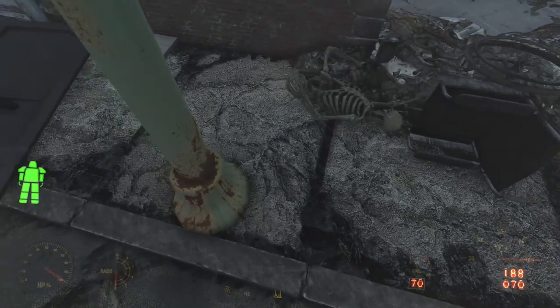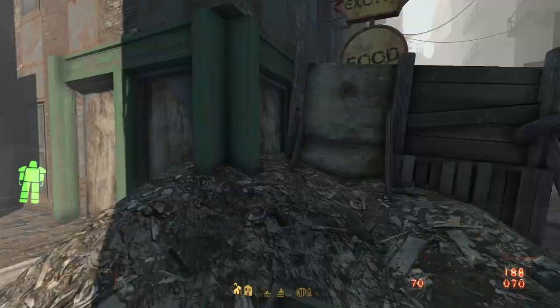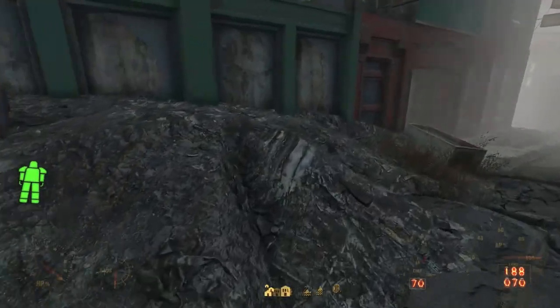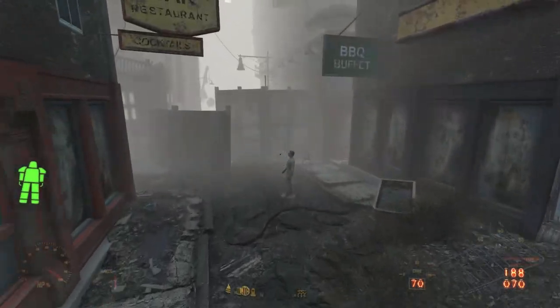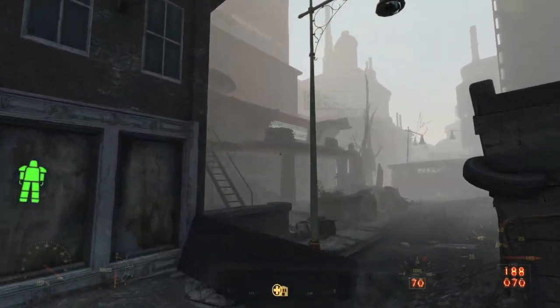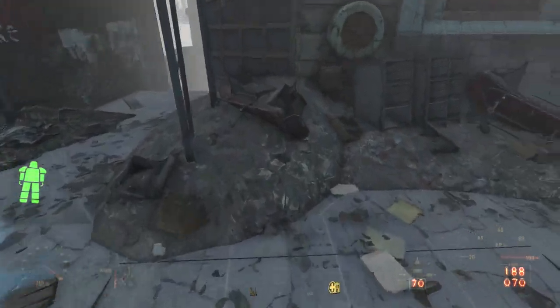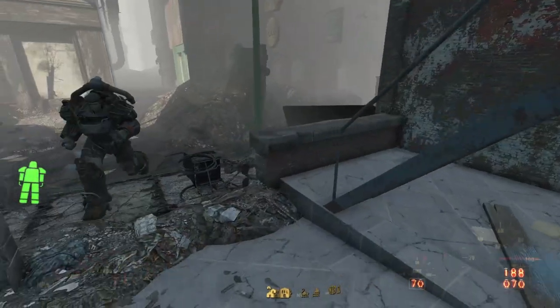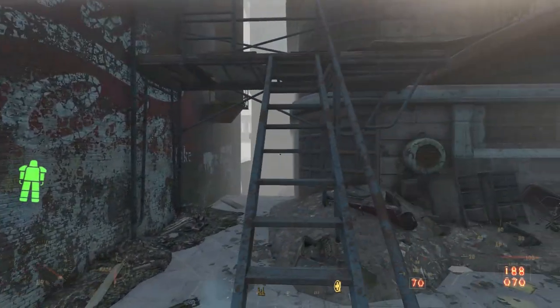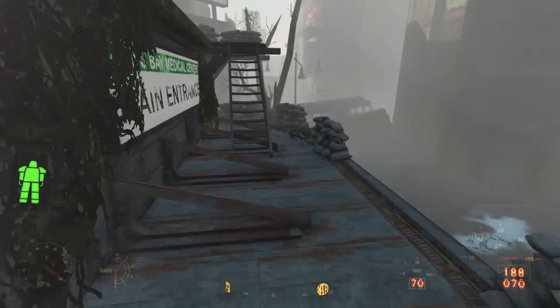This building takes you from the ground floor of Boston, to the ruined overpass overlooking the city, to the insides of a parking garage, to a ruined cigar lounge, and to one of the tallest rooftops in the entire game. Despite the clear monumental amount of effort that went into building this structure, it's not involved in any major quests in the game. The only quests that bring us here are a few radiant quests for some of the factions.